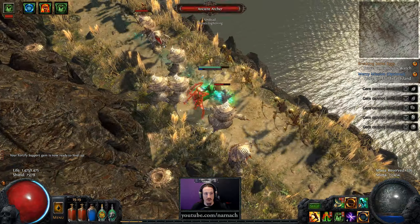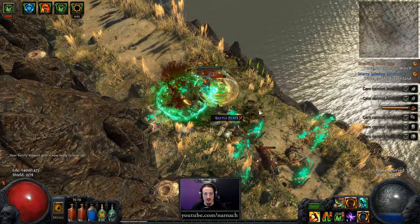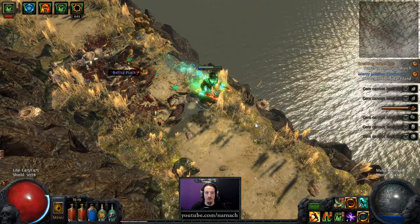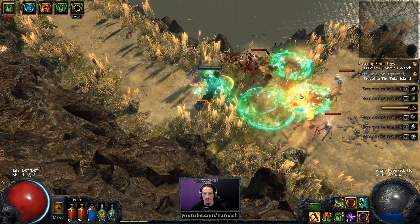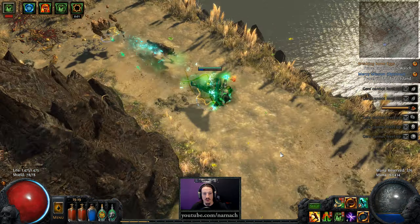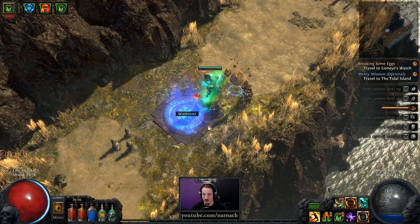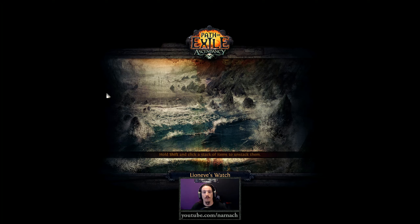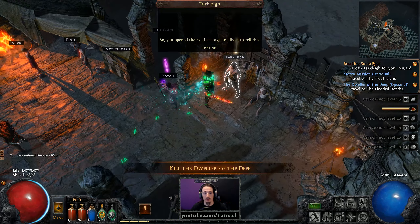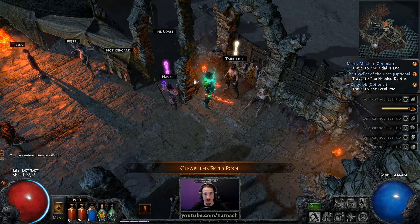We also have Fortify. Look at this — it's just completely unfair for all these poor mobs. Defenses we will fix at some point once we switch out of a Tabula to something a bit more sturdy. Once we get into something sturdier, we'll boost our armor, boost our evasion, and boost everything. Let's pick up these — steel skill and all the chromatic items.